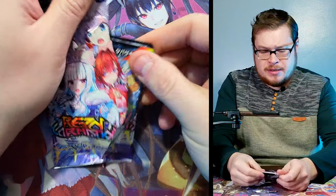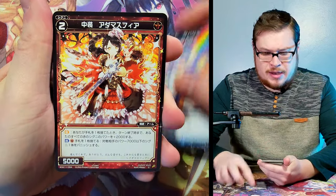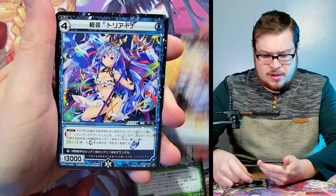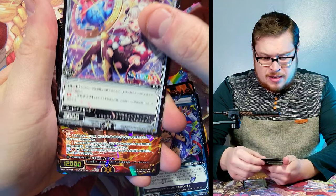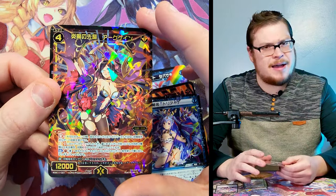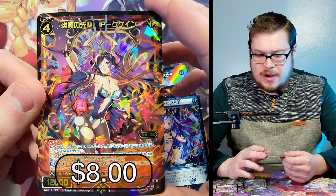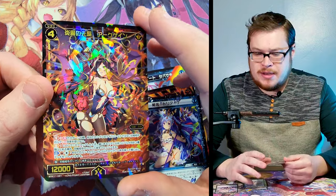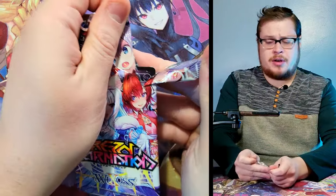It seems like this set doesn't guarantee a foil per pack, which is pretty odd — I thought Weiß Schwarz usually guaranteed a foil. Second pack: common, common, rare, another rare, and then our foil card. It's a beautiful looking super rare, very very nice artwork. Always impressed with the artwork in these sets and this is no exception.